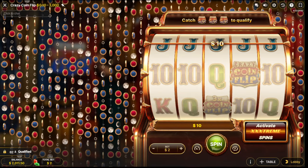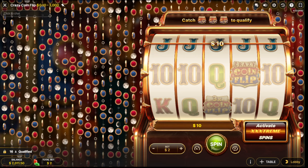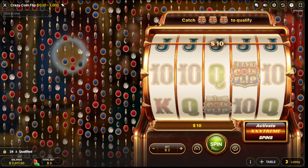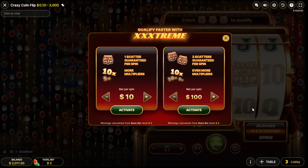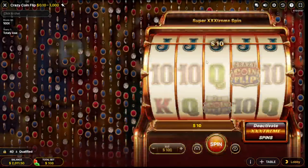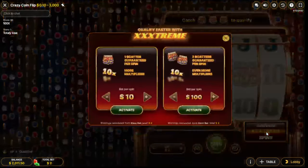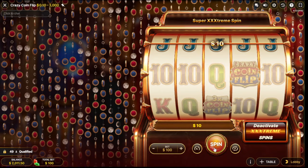Welcome back everyone, today we are playing Crazy Coin Flip here on Shanty's GTB Slots. We will start with around two thousand dollars and do some extreme spins. It's been a long time since we played this game — like one year ago. This should be a two dollar bet, so that's a 100 dollar spin.